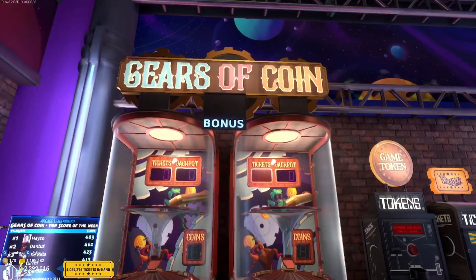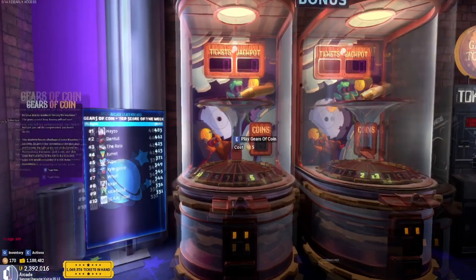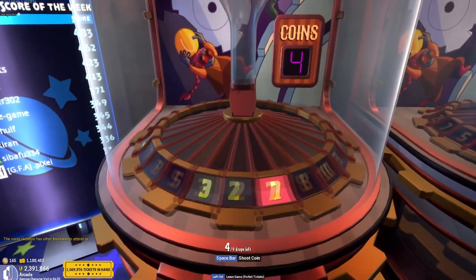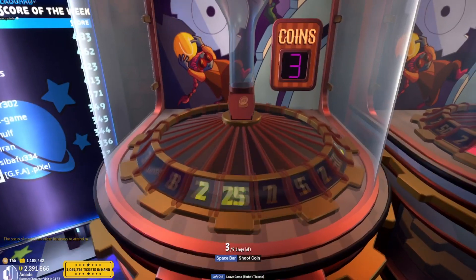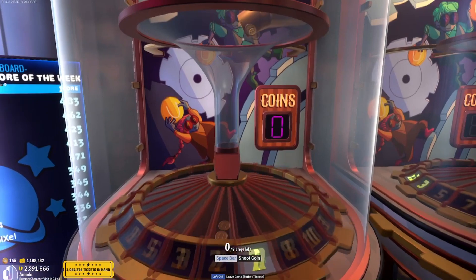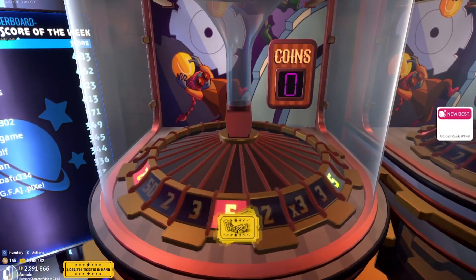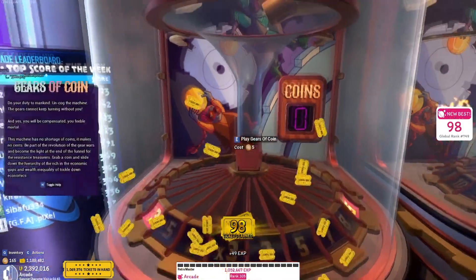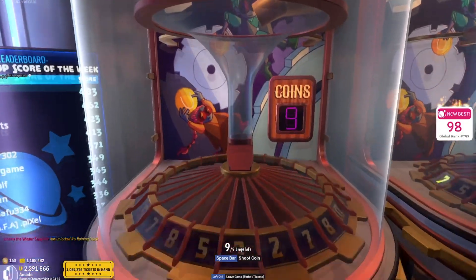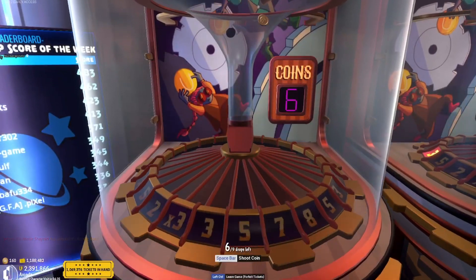Our next game is Gears of Coin. This is a quick game with a progressive jackpot and a score multiplier for even more points. You simply release coins to try and get them to land into certain slots — the number on the side of the slot shows the tickets you earn. Each time you release a coin, you add 3 tickets to the jackpot. My most common games tend to earn me between 100 and 200 tickets, but keep in mind it only takes a few seconds to complete. So if you just want to play some quick games, this is the place for you.